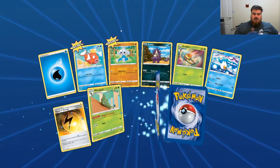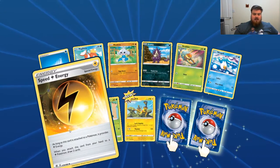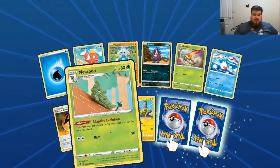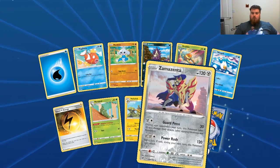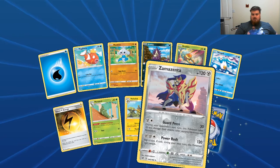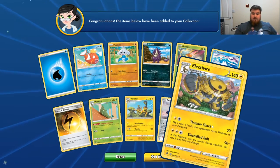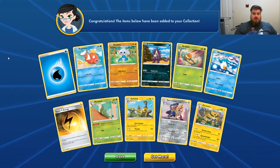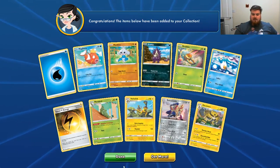Water Energy, Magikarp, Meditite, Stunky, Grubbin, Wingull, Speed Electric Energy, knitted Metapod, Helilisk, Reverse Holo Zamasenta, and another Electrovire. Well, that answers my question about it always being together — there's no Electabuzz in this one.